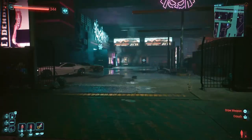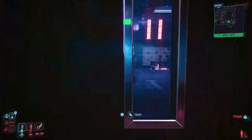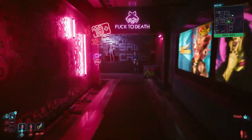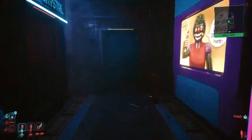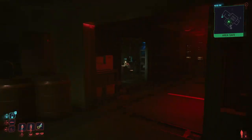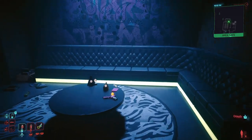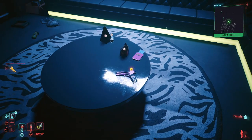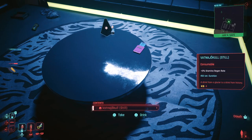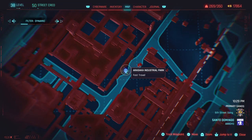Follow the route shown in the video. Then go to the back of the server room, enter the door, and the gun will be on the table right there. Note that this pistol is an iconic weapon — though it may start as a blue tier weapon, you can upgrade it into a legendary and do insane damage with it.